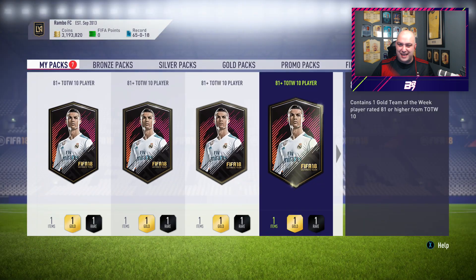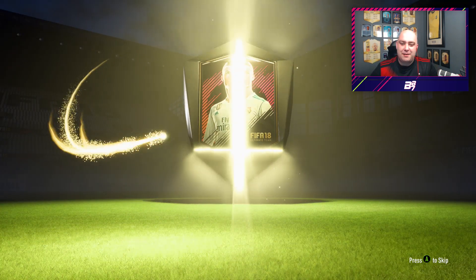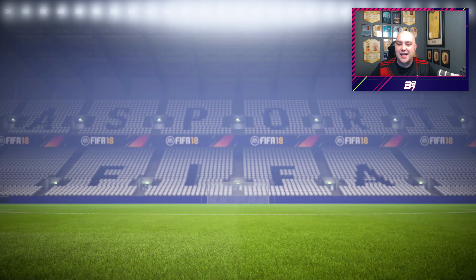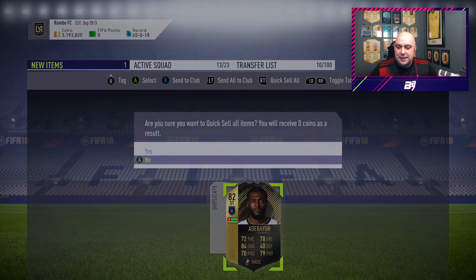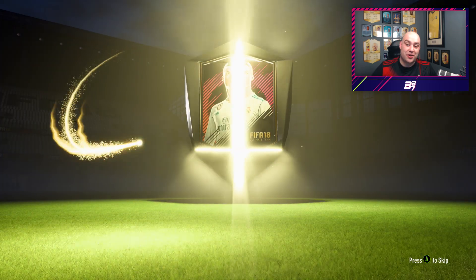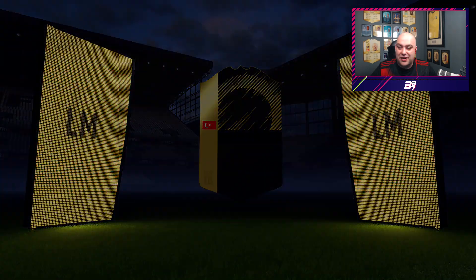Apologies for you guys who are probably kicking off about me discarding them, but we've got six left after this one. Chances to hit a huge player - slim to none I'd say now. Adabayar again. Discard. Six left. It's coming to the end. Like the gold upgrade packs, not really any expectation - but the cost of doing these is quite a lot to get very minimal in return.